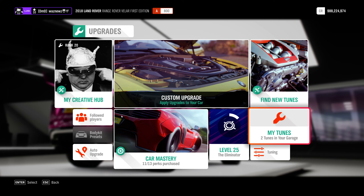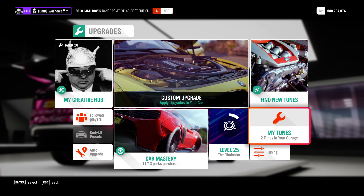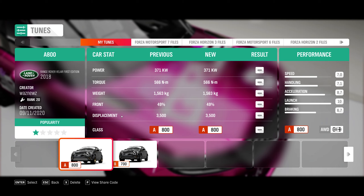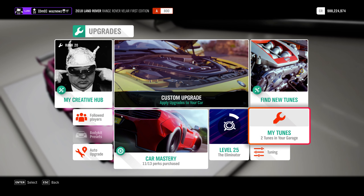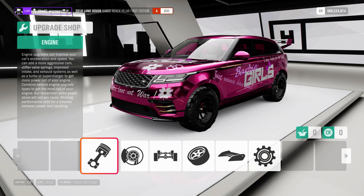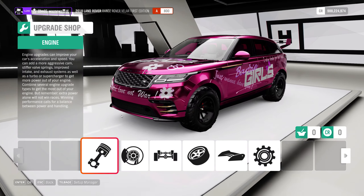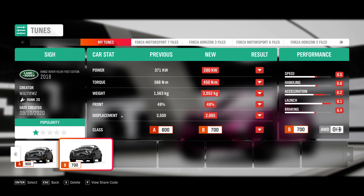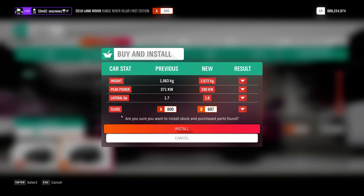So this is kind of funny - as you can see I'm in the Land Rover Range Rover First Edition and I have my A800 tune loaded. As you can see at the top of my screen it says A800. If I go into the tuning menu, A800 - all is well. Now I'm going to load this one, this is a B700 tune as it says. Load tuning... now it says B697.